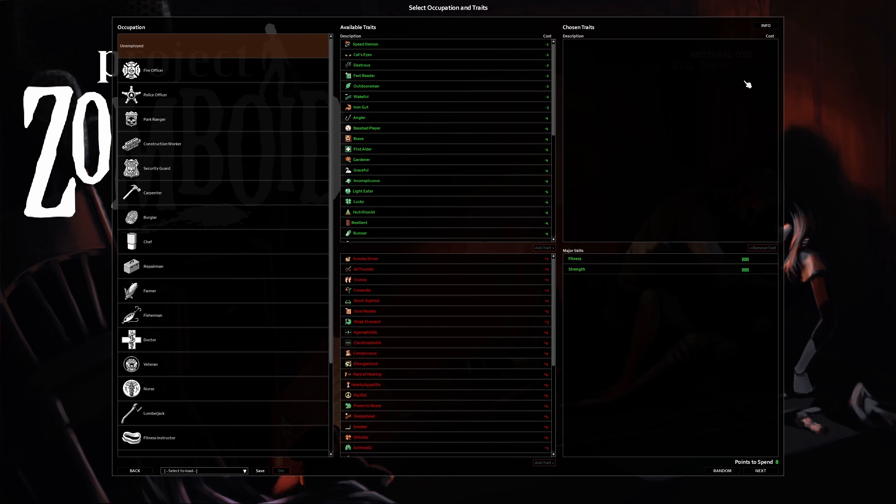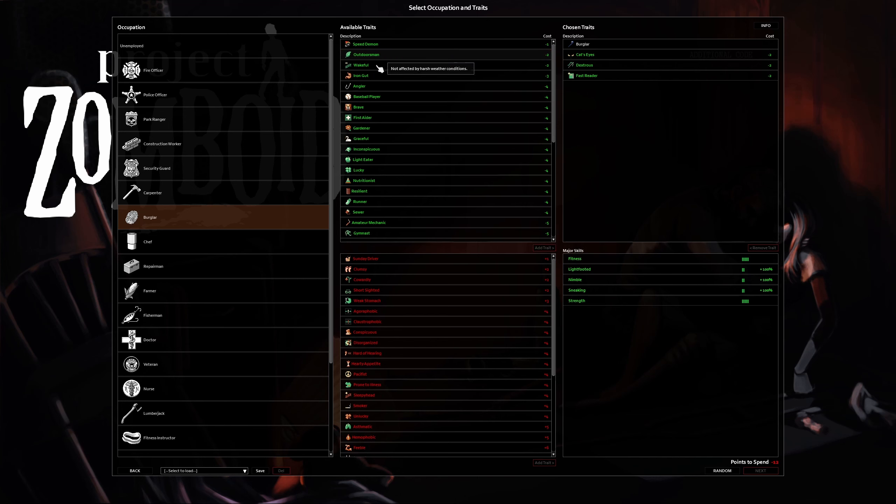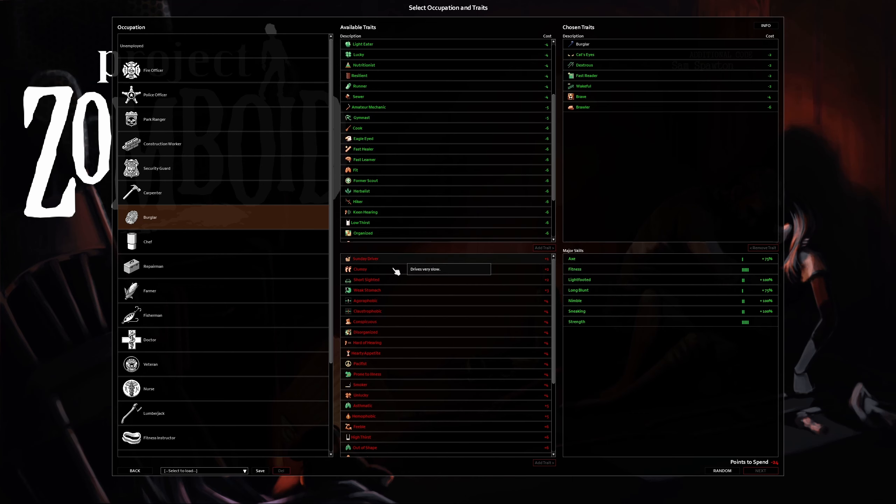This is your occupation and traits - this is what helps start you off better. In order to get more good traits, you have to select some negative traits to get the points for the good traits. We're going to start off as burglar because that allows us to hotwire vehicles, which is going to be essential starting off. We can move places faster, we can store things, so if we can get a van that'd be great starting off.